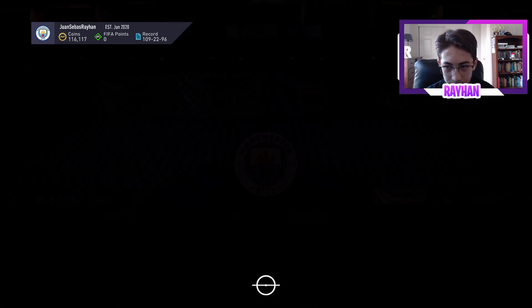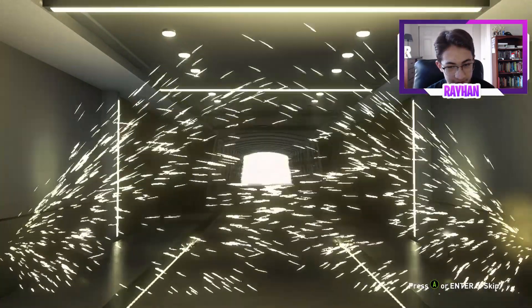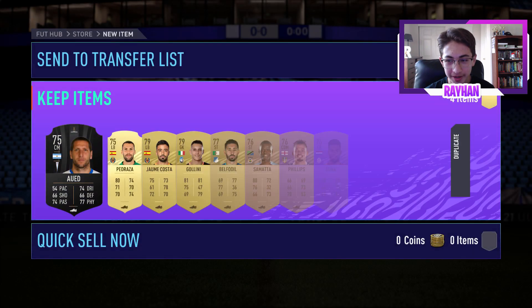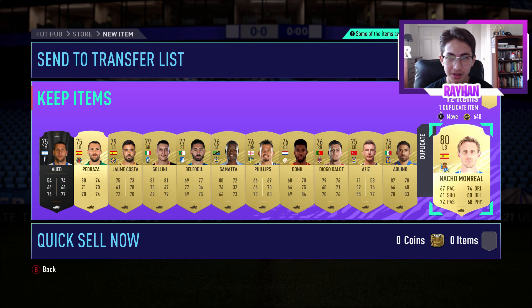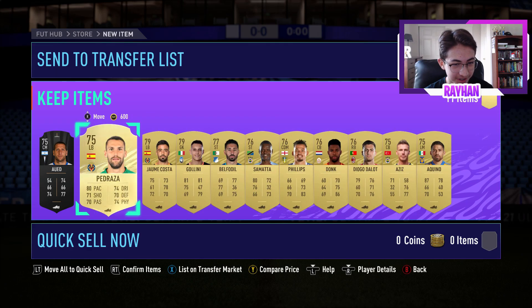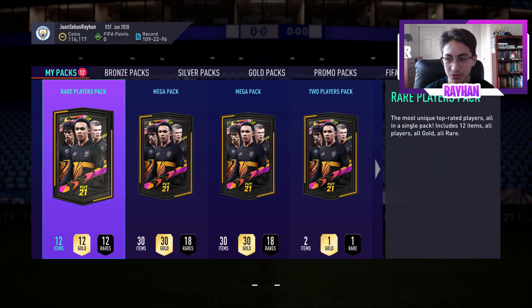Let's open up the next premium gold players pack. That UEL Hernandez absolutely made the video. I don't really care who I get in these packs because I already packed someone worth it. Those rare player packs — I literally spent a couple thousand on each at most; most were just players from my club. The fact that I spent almost nothing and got a 250,000 coin player and an inform is really, really good.